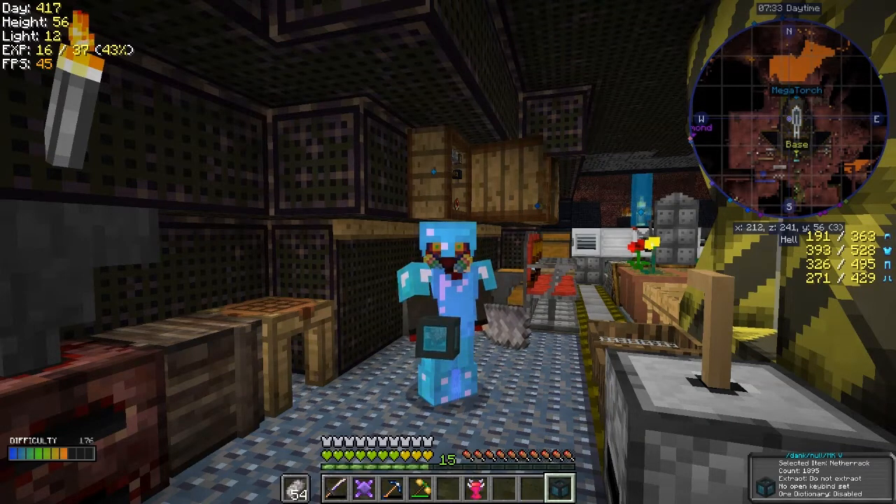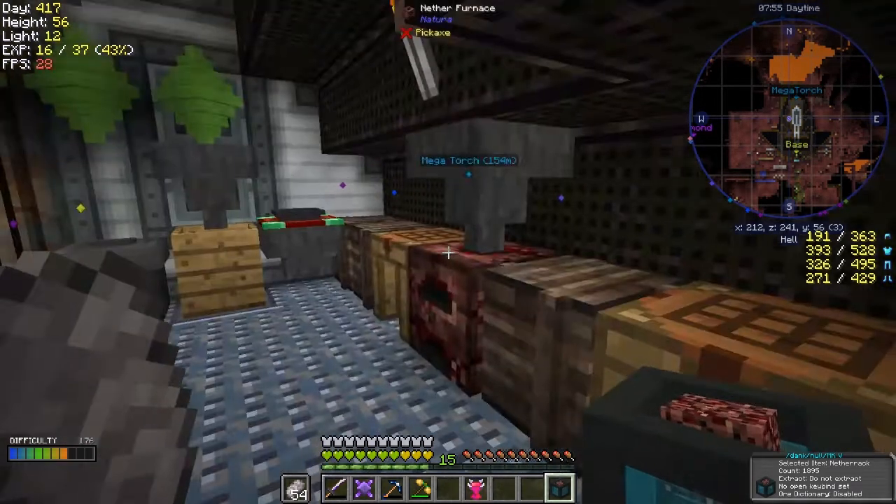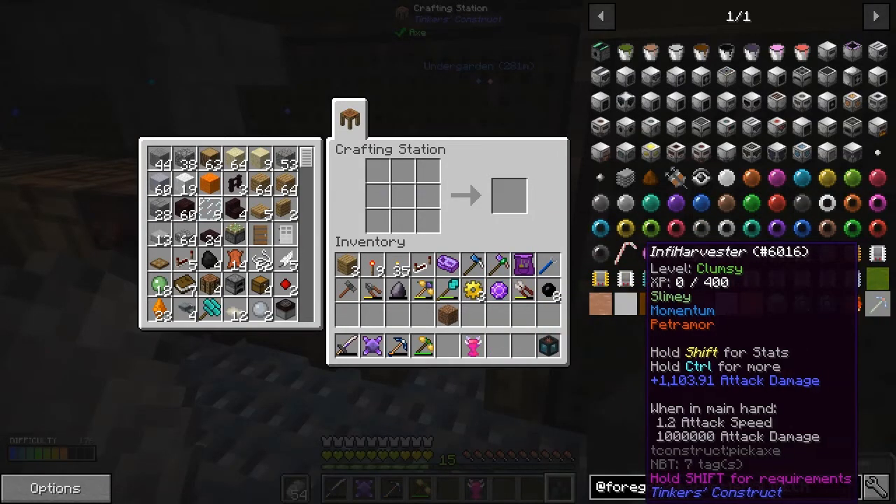Hello everybody and welcome back to Lost Souls. In this episode I'd like to do some more Industrial Foregoing. Last time I called it foraging, but my luck would correct me on that. I was going to look at the harvester and then I came across something more interesting - a weapon with 1 million attack damage. Let's start with that.